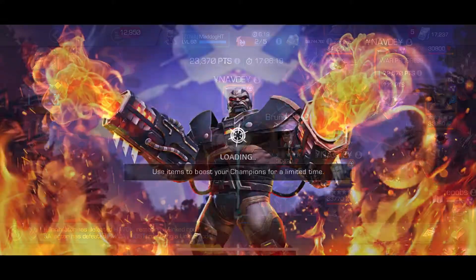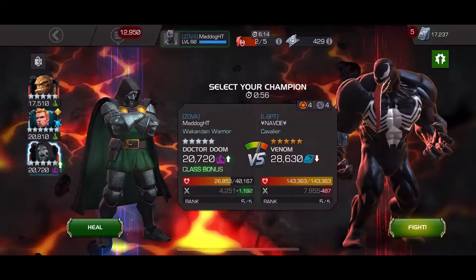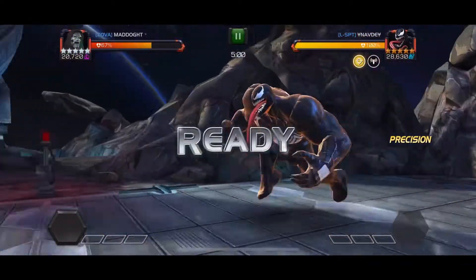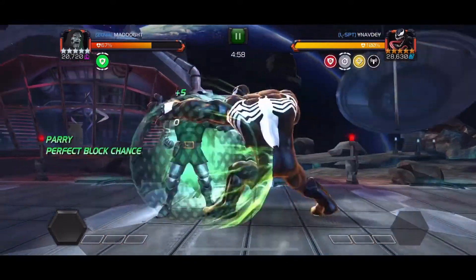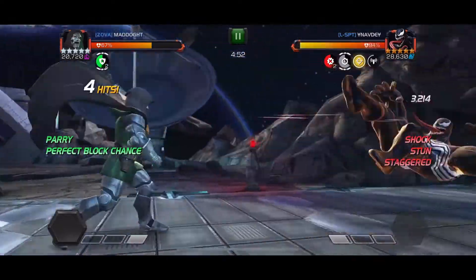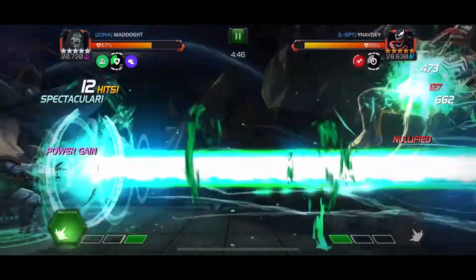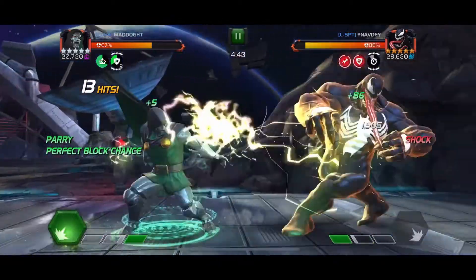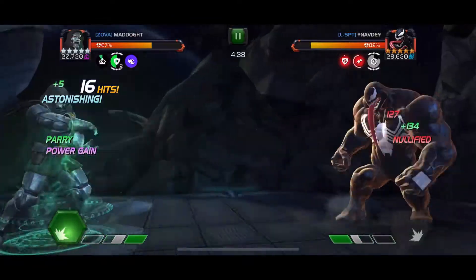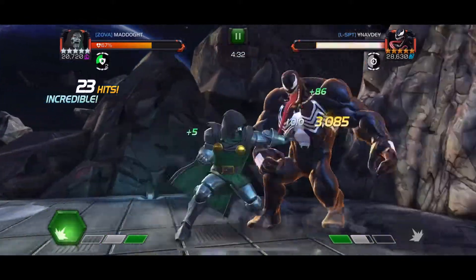Next up we got a Venom — I think this is a Stubborn one — so we got Venom going up against Dr. Doom. This dude doesn't really stand a chance. Dr. Doom is great for this node as well, because you can put those staggers on with the heavies, and you can nullify with L1 if you don't happen to have one of those up. Now with Venom, he's going to be constantly getting those buffs with his Klintar debuff, so you just got to be conscious that your staggers might get eaten up by those instead of the regen.